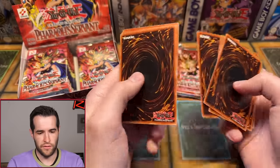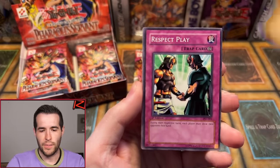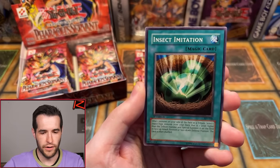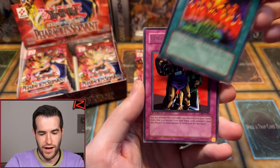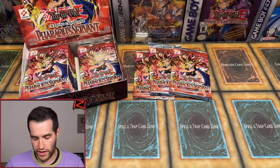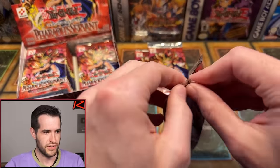Can we get a Genzo first-pack magic? Flame Champion, Respect Play, Guruchin Kuwagata, Souls of the Forgotten, Insect Imitation, Attack and Receive, World Suppression, Burning Land, and we have a Forced Requisition. I thought we might've had something right off the bat, but clearly we did not. So we are 0 for 1. That's okay — still 23 packs left. You're more likely going to start with nothing than with something.